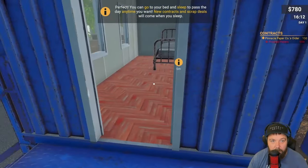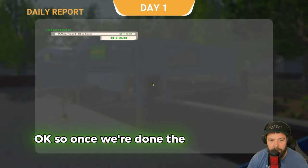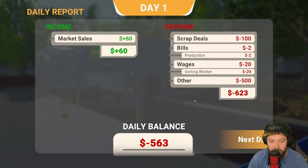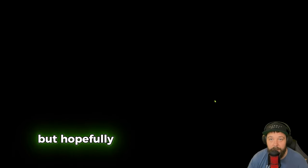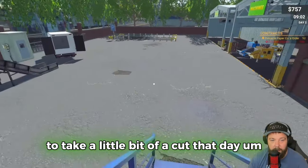Go to bed and sleep to pass the day - new contracts and scrap deals become available after you sleep. So once we're done with scrap deals for one day, we sleep to progress. Daily balance is minus 563 - we took a massive hit that day, but we did buy some machines so hopefully it'll be worth it.